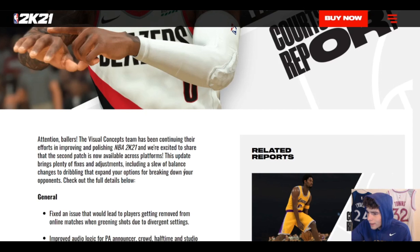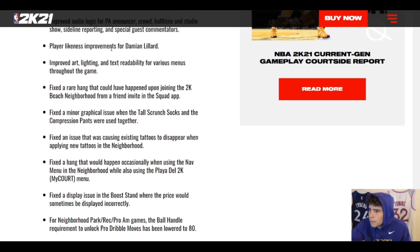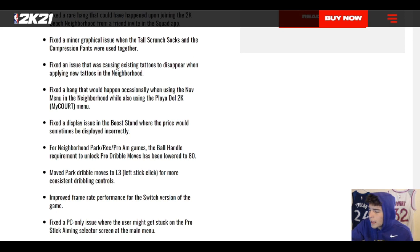I don't really care about the dribbling changes much. They fixed the issue that would lead to players getting removed from online matches when greening shots — I had heard about this but never experienced it myself. There are also player likeness improvements for Damian Lillard, improved art lighting and text readability for various menus, and a fix for a hang that could happen upon joining. None of these are really MyTeam-specific — I haven't seen anything for MyTeam yet going through this section.